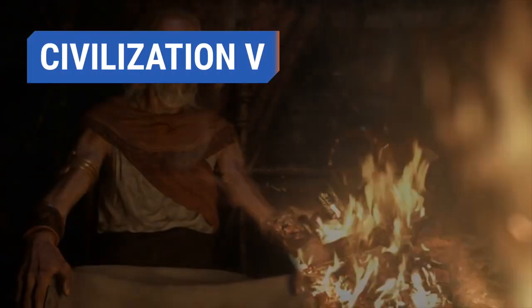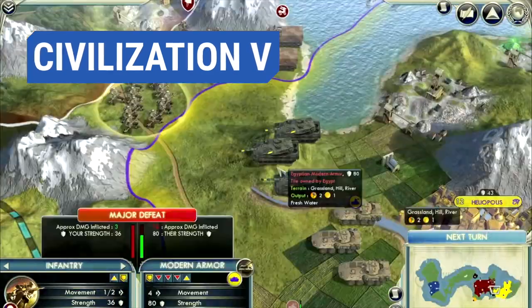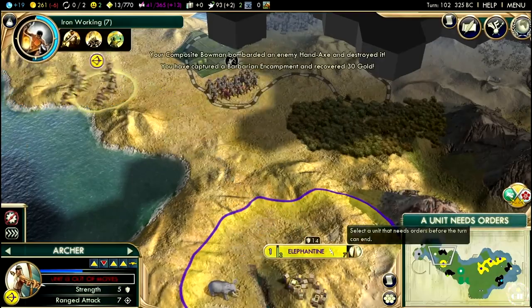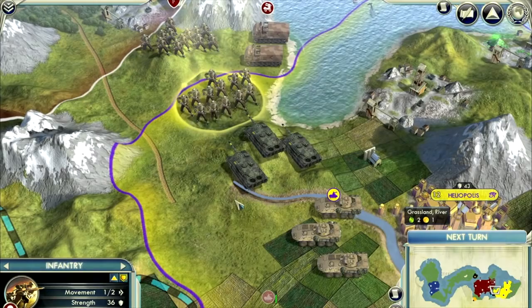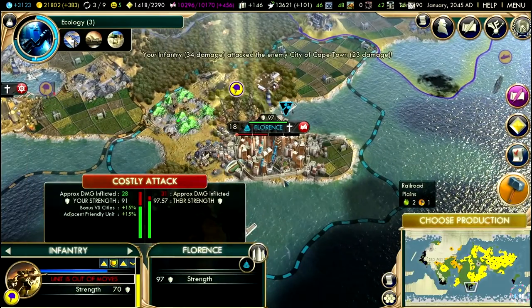No list of strategy games would be complete without a Sid Meier Civilization title. Civilization V is tame enough that it won't kill your low-end hardware. You start the game with a single settler in the year 4000 BC. Turn by turn, you will build a city and expand it into an empire. By researching technologies, you will continue your quest for world domination against other nations over the course of 6,050 years.